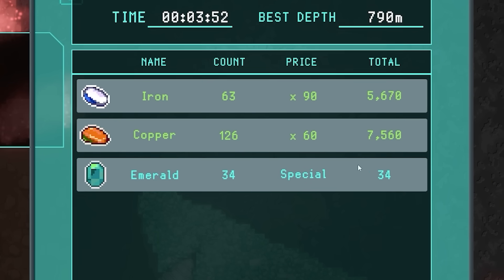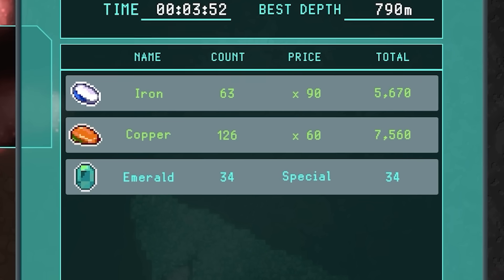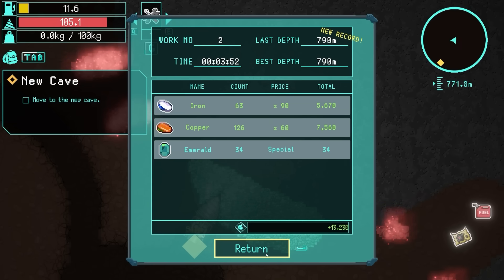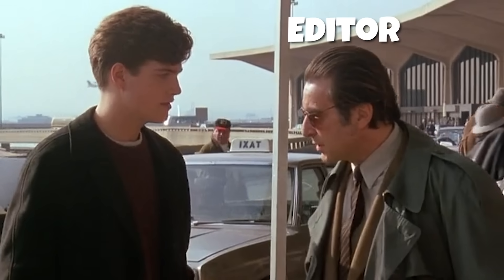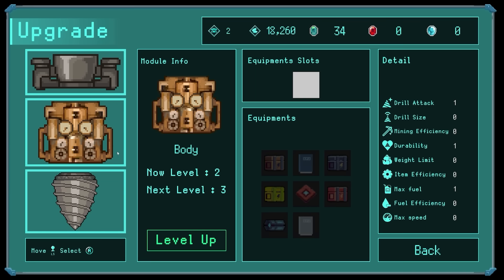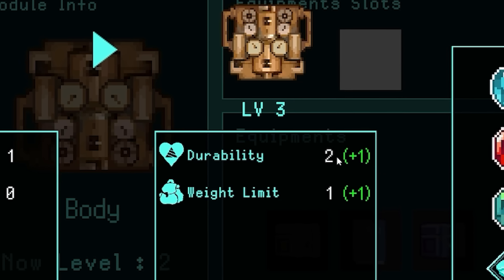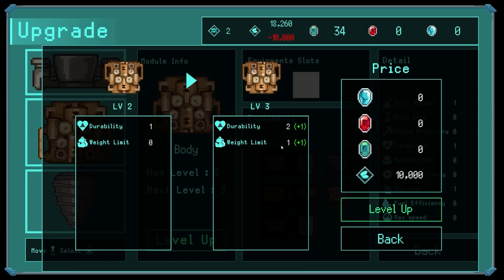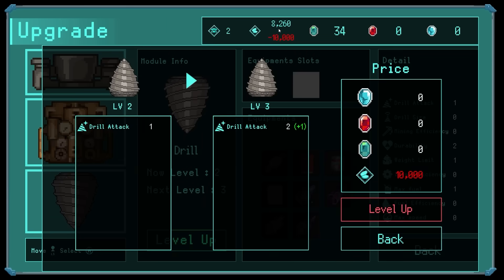Worth noting the emeralds - you don't actually sell them. They are resources we can use to upgrade. So the only money came from the iron and the copper. Important to remember. We got 390 meters underground there. Let's have a look at what we can upgrade. If we upgrade the body, it increases not only durability but also the weight limit. Since I like to drill and get all the resources, that's probably the upgrade for me.